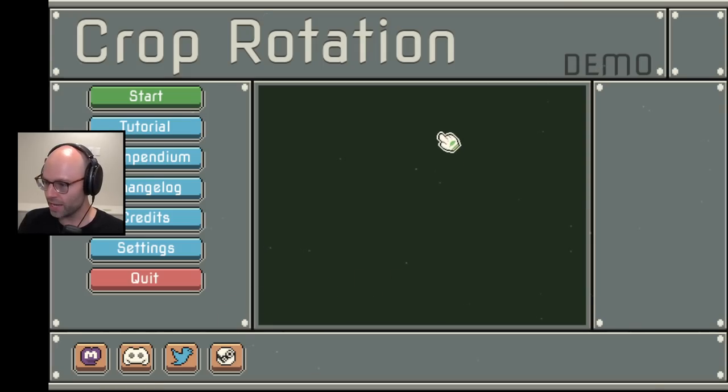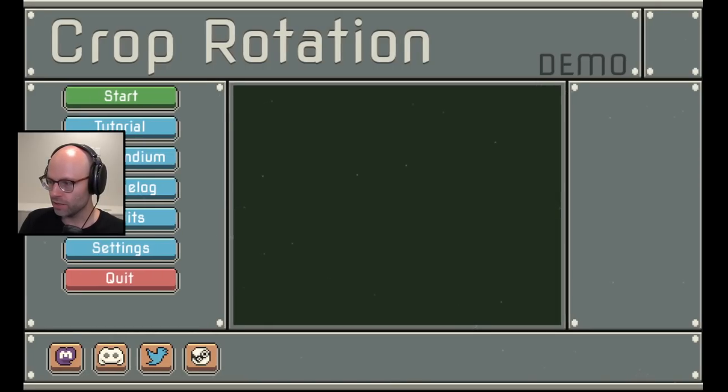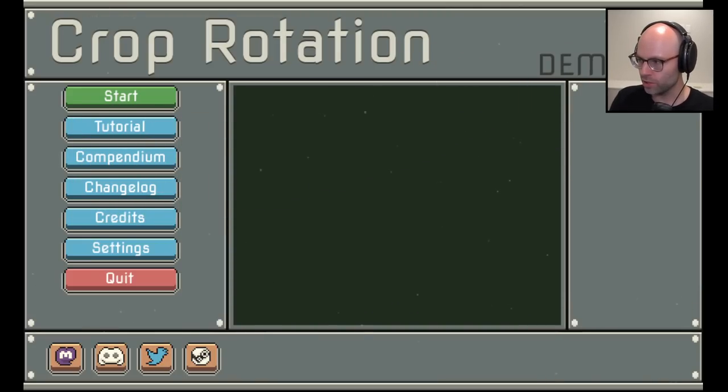You're probably thinking, what the hell is Crop Rotation Demo? And you're probably thinking, why does it look like a Zachtronics game? Here's the answer — it was recommended to me and it looks like Luck Be a Landlord. It was pitched to me as a deck builder where the cards play automatically, so you can focus on synergistically building the best deck possible — basically like how in Luck Be a Landlord the slot machine is a facsimile of cards.